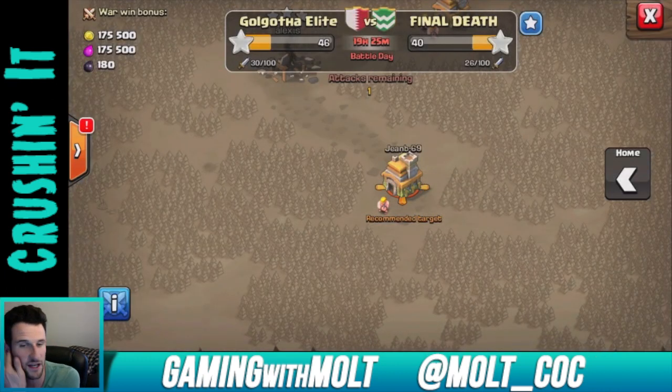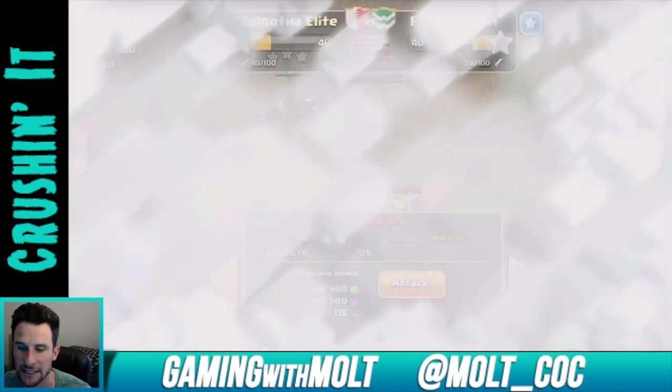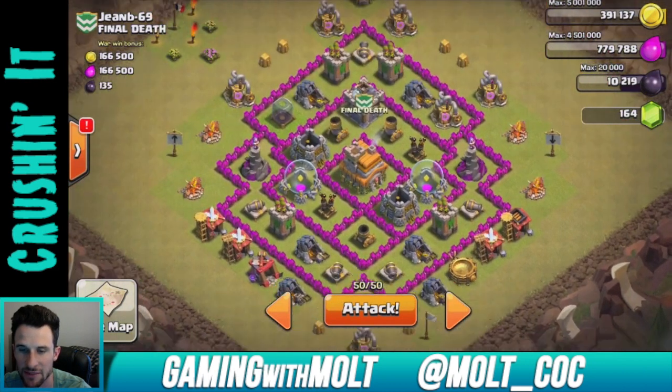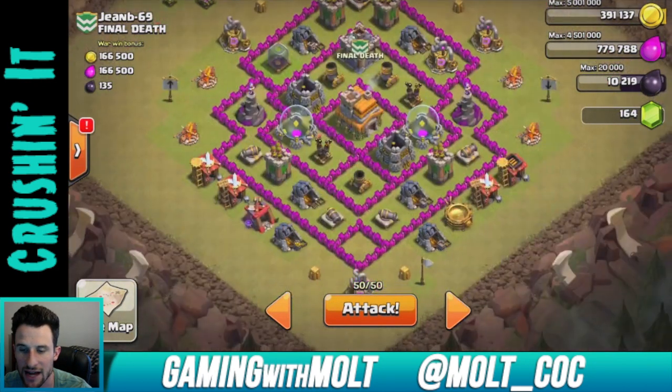We can go ahead and go into the clan war here. As you can see, we are up by six right now but we've also attacked four more times, so that means we've gotten a couple of nothing results. The army composition I'm attacking with is giant-healer, so let's go ahead and attack this base and see how it goes.